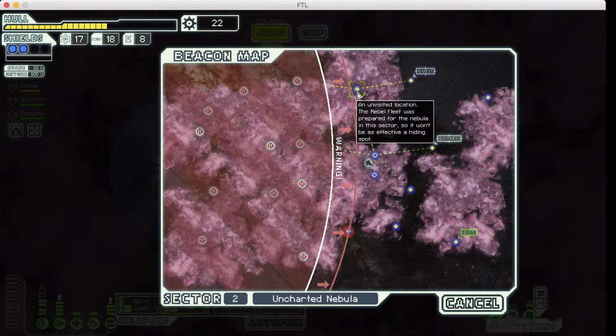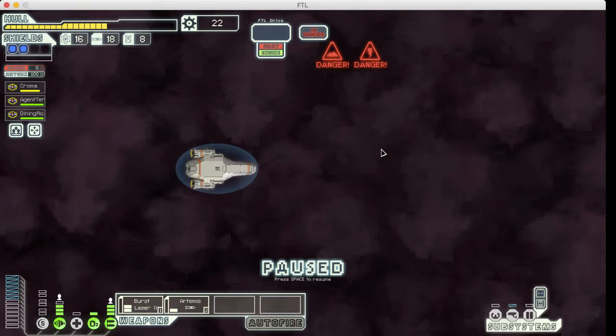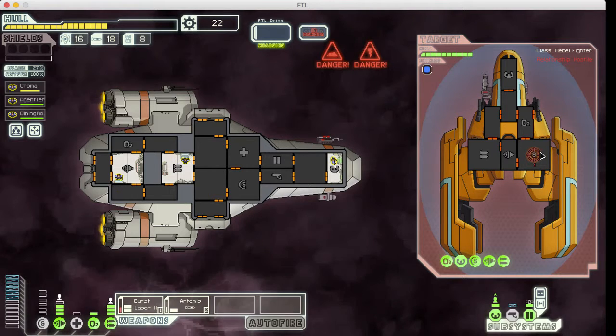I want to hit a store or shop soon because I do want to repair that hull. If you guys look, if I go up here, I'm just barely going to miss the rebel attack, so that's like perfect. So they're attacking, obviously. Actually, I don't think they can really do anything here.